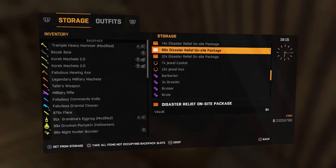Hey guys, it's Killer Variety and welcome to Dying Light. I'll be showing you how to do the duplication glitch. I'll be duplicating disaster relief packages, which you can use to level up your survival rank. Without further ado, let's get into it.